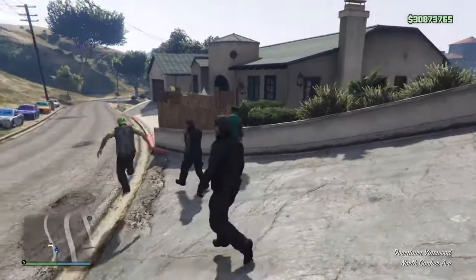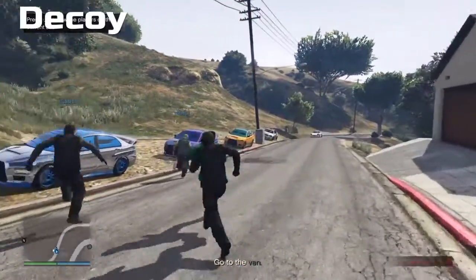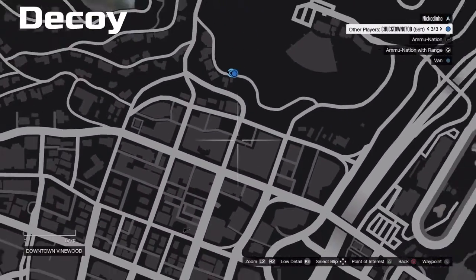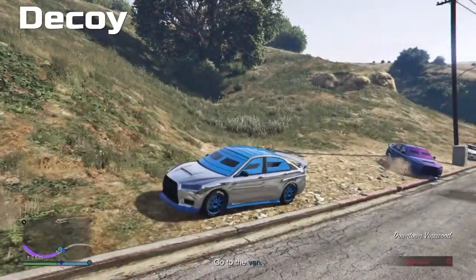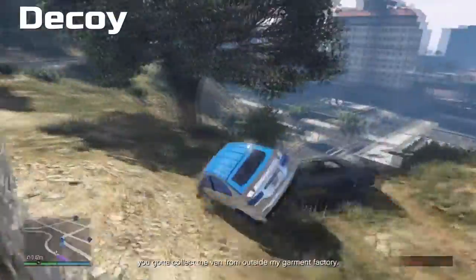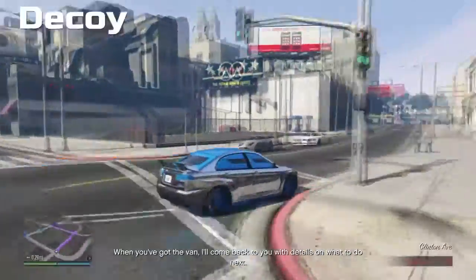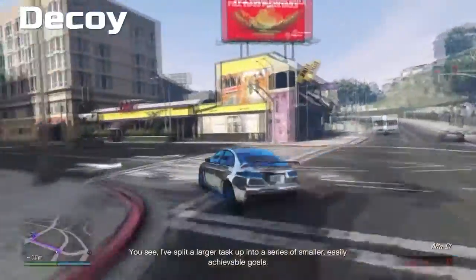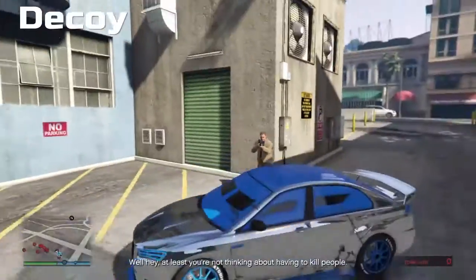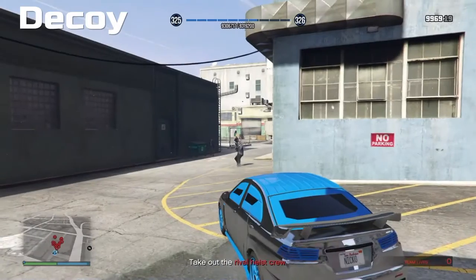First, the decoys. They go in the Kuruma and just drive to the rival crew. I'm going to set a waypoint to show you where it is — it's not far from the Pacific Standard bank itself. It's in here. What you got to do is just shoot the rival crew. It's not that difficult at all if you have the Kuruma.